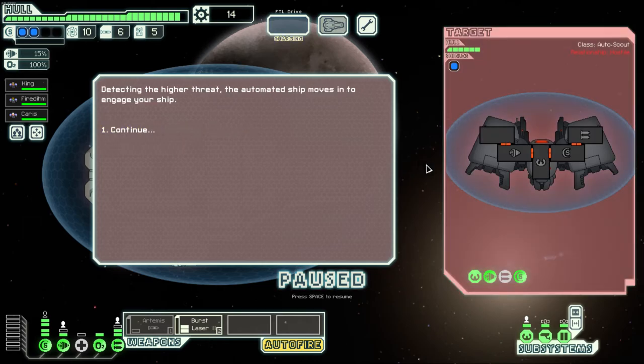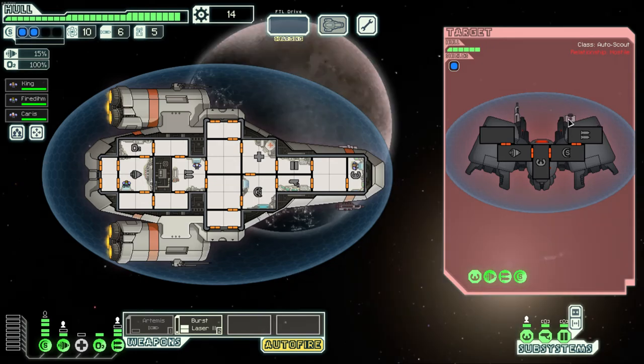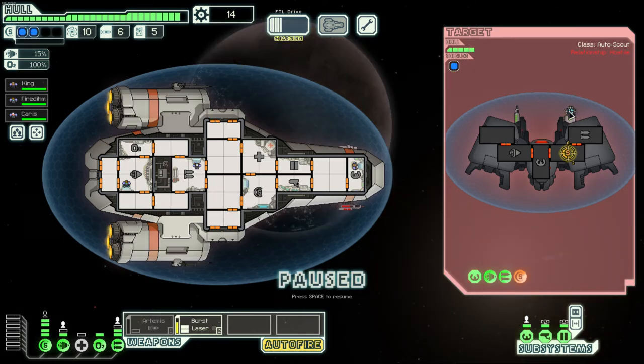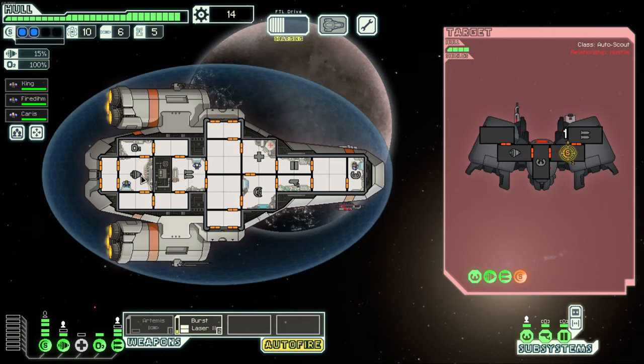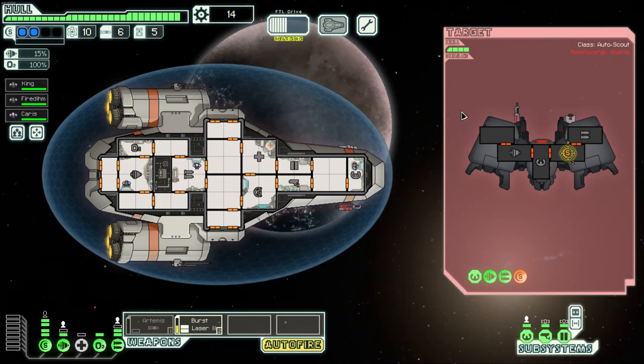The enemy ship has a laser that probably won't get through our two shield bubbles, and a bomb weapon — which uses missiles and teleports a bomb onto your ship. We put our lasers on their shields. It turns out to be an ion bomb that teleports to an empty room, doing literally nothing. This is why having two layers of shields is so important — a lot of ships just cannot hurt us. We safely pound away with our laser.